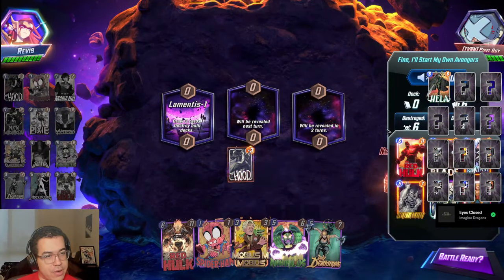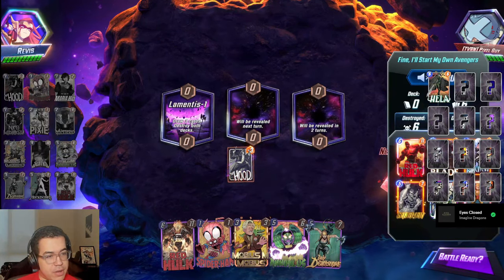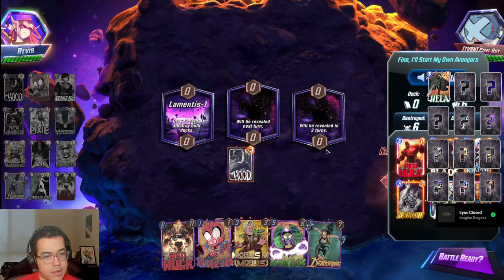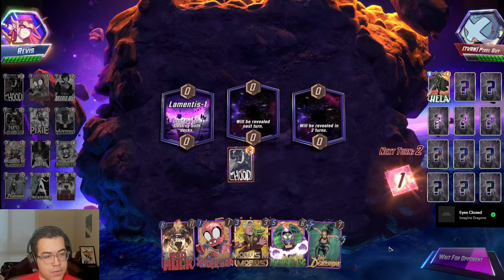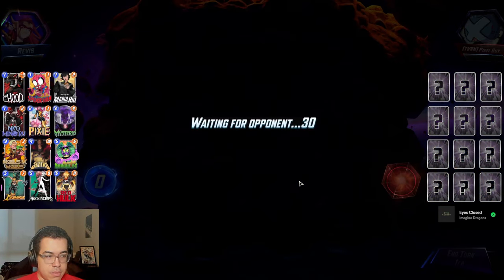I can look at their whole deck now. They lost Black Cat, Blade, Red Hulk, Sandman, Hella, Deathstrike — I have to watch out for Deathstrike from them. So they're like Ramp Hella, running Sandman. Deathstrike's probably there to kill their own Electro. Ramp might not be too bad compared to regular Hella.